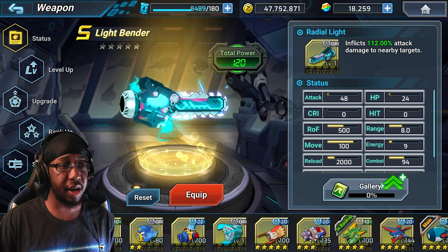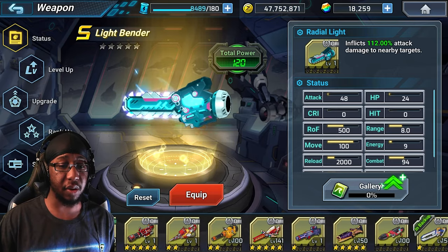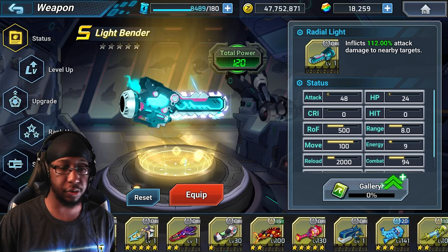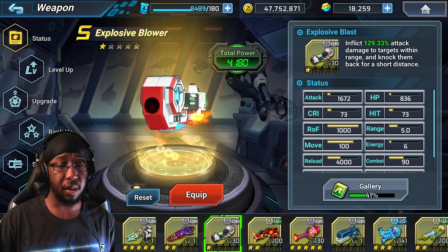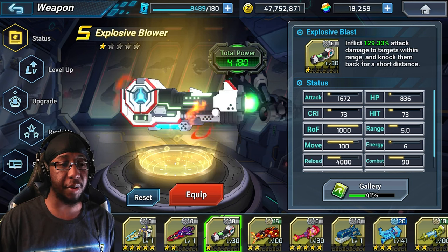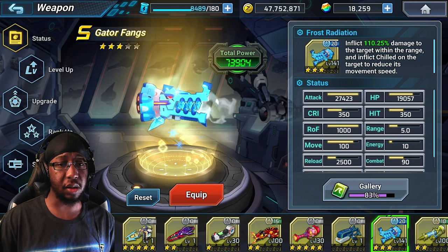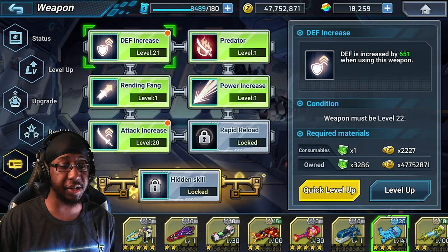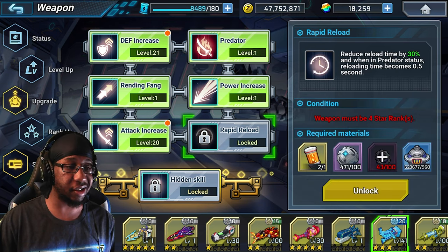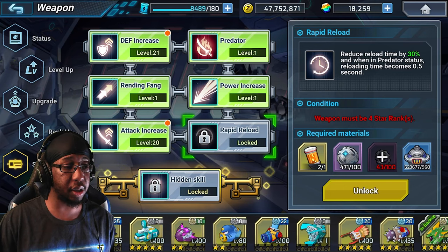There's not really much else to compare this to. Explosive Blower isn't something you can directly compare it to, but I think Light Bender is about on par or better than Explosive Blower. Explosive Blower does a little bit more attack, but Light Bender is just so much better overall. Gator Fangs has a little bit less attack but makes up for it with Predator Rapid Reload and things like that.